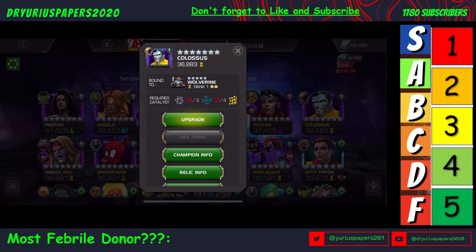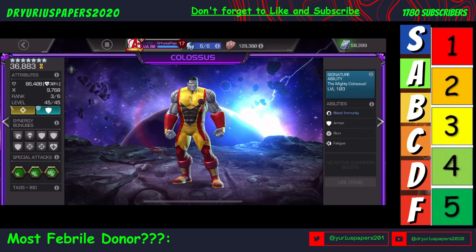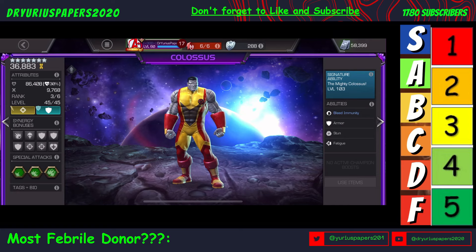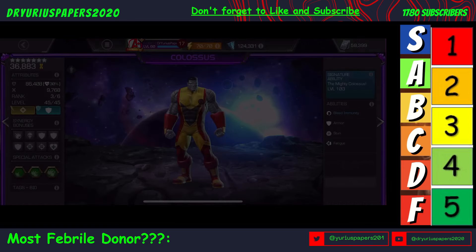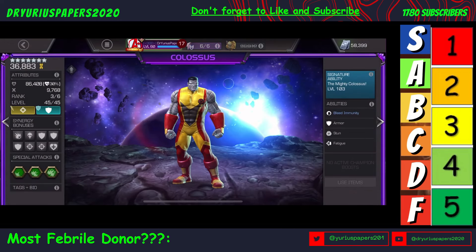I just ranked him up. I'm going to talk a little bit about how to use him. He is at signature level 103, and I will be attempting to get him to 200 as soon as I can. We are playing with him on Crit Rating, because it's very important to get Criticals with him, as you will see.